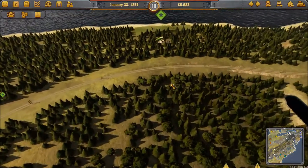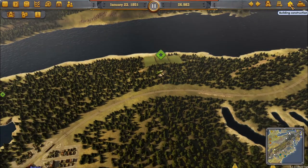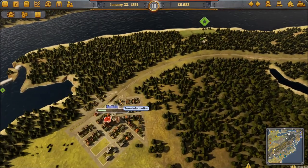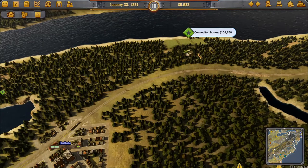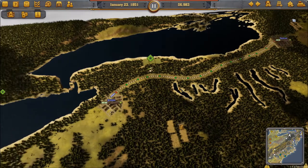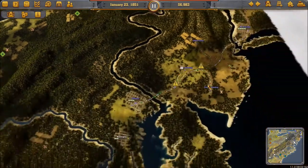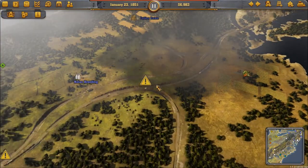For this episode we're going to start by connecting this resource for the connection bonus. Just looking at how close this resource is to the station and thinking about how we want to merge into our main line. It's always handy to have a look around and see if there are many other things joining the line. If you've got lots of resources in an area you have to be a little more mindful as to how close you place the switches.